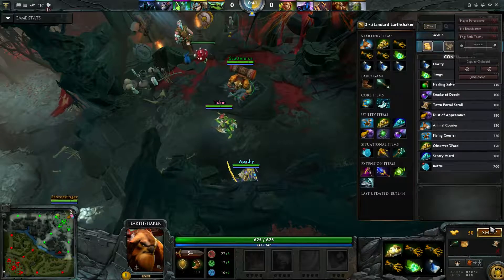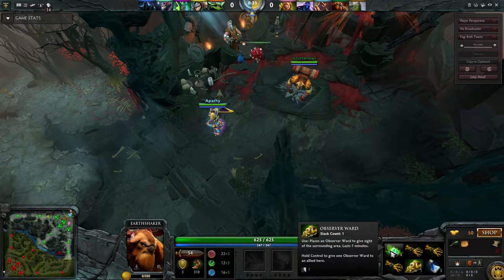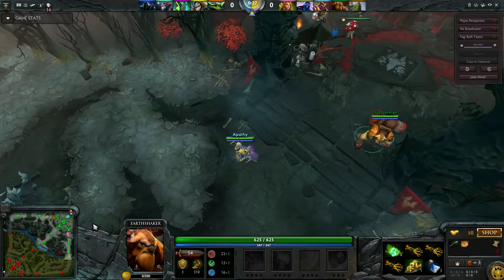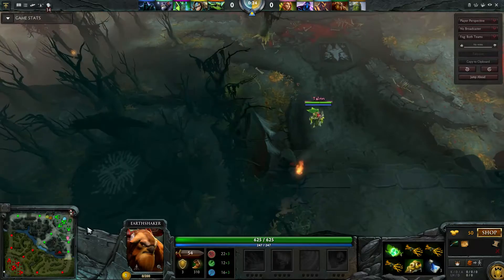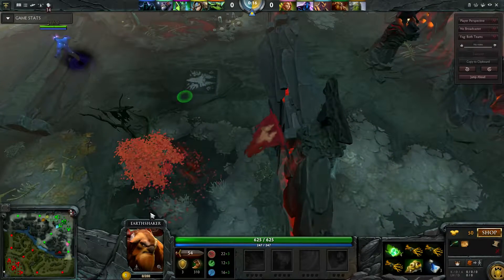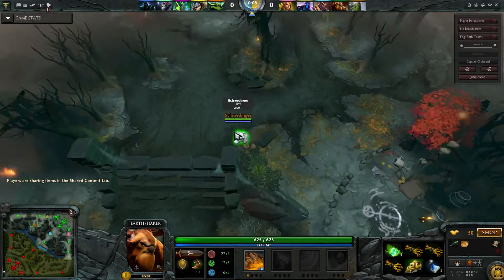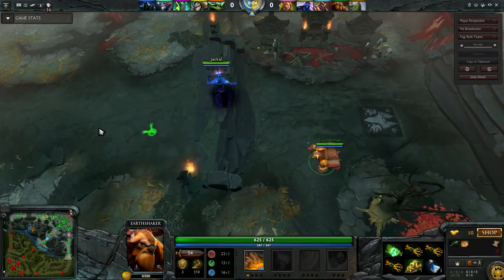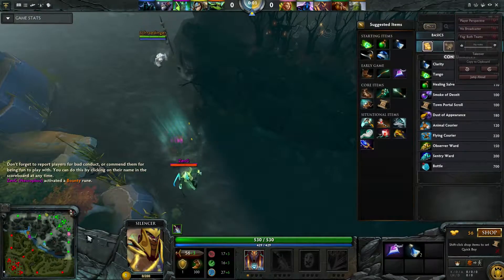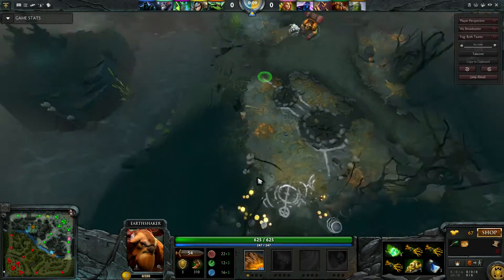So I'm starting off — bought wards and courier, I'm pretty sure I bought the courier. I also have some tangos, some clarities, and I'm building up to a magic wand. Heading down to bottom lane with Talrin — oh no, it looks like I'm heading to top lane. There is Jackal playing Enigma, Randomer playing Tiny — because of course Randomer is playing Tiny — and we also have Apathy playing Silencer.